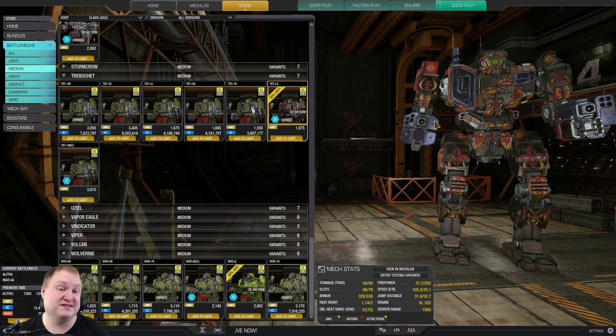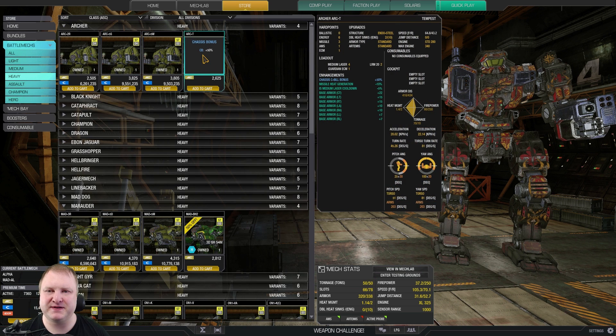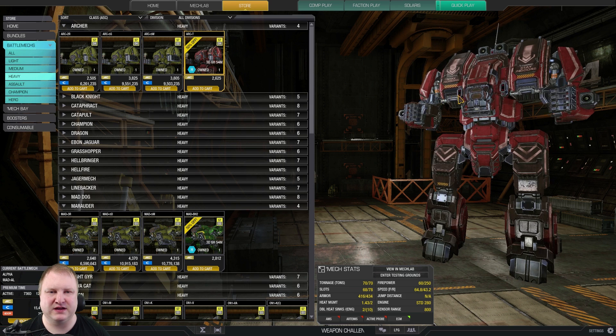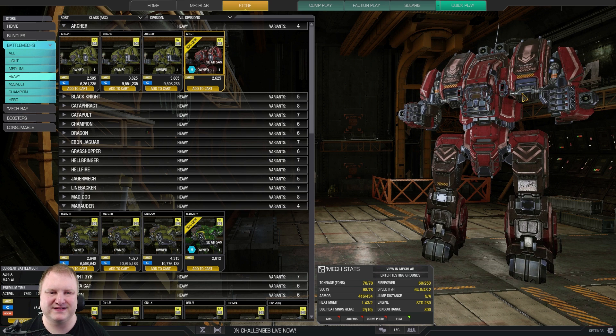In my opinion, for the InnerSphere at least, the medium mech department just lacks the options you have in the light mech department, where there's a clear set of really good mechs. Now in the heavy mech department, there are a few interesting mechs. For example, the Archer Tempest is interesting — you can run it with ECM and MRMs to really great effect, making it quite the damage dealer. I like to use it a lot.